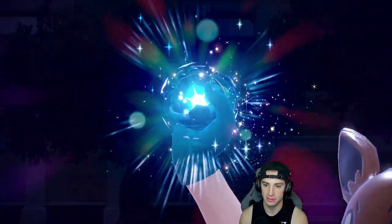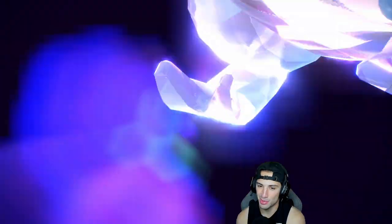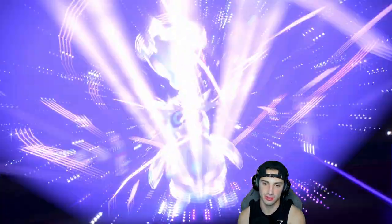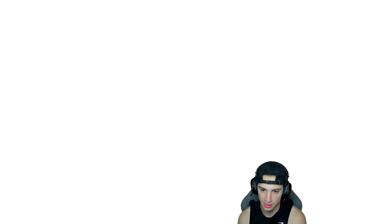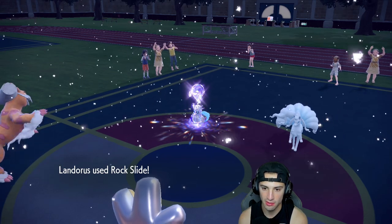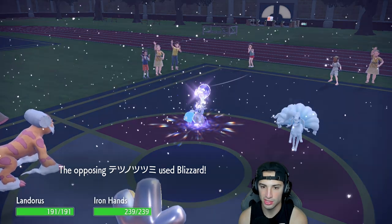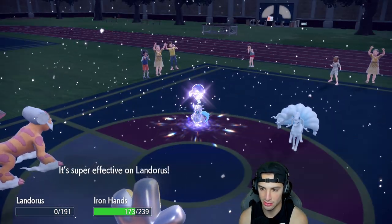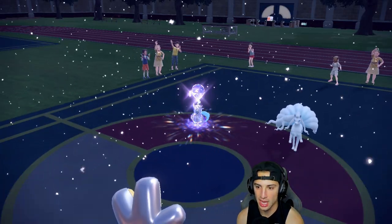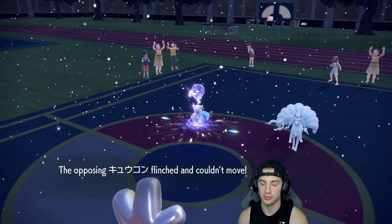He ends up Terastallizing — Iron Bundle becomes Ghost type. That's fine, it's not weak to Rock now, but still maybe we get off a flinch. Fake Out here — we're hoping this is not Covert Cloak — and Rock Slide is going to chunk some big time damage. We like that a lot. Blizzard flies here and down goes Landorus — Landorus is not surviving. It's not Sash or Covert Cloak.